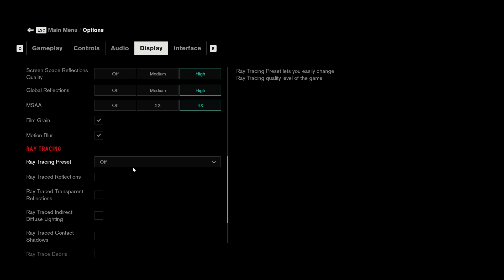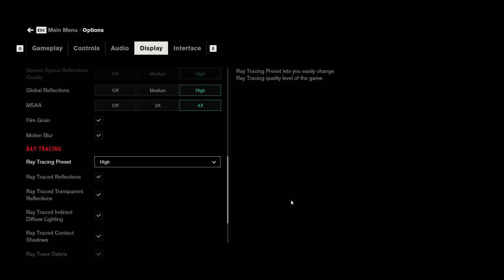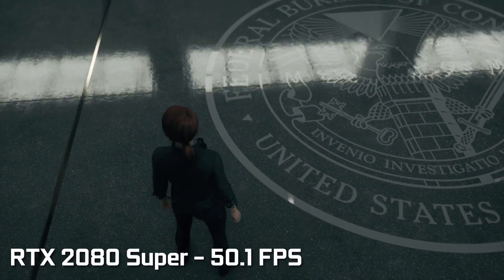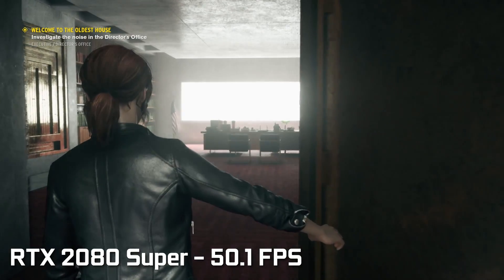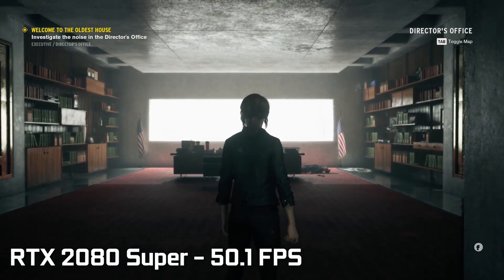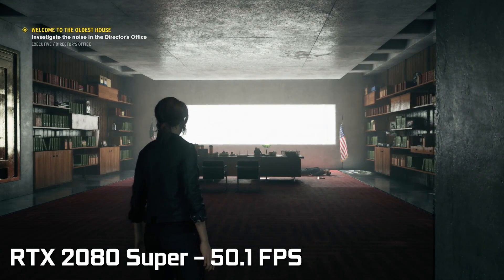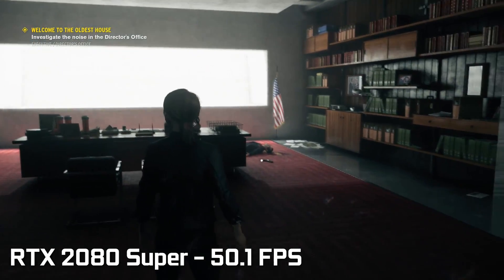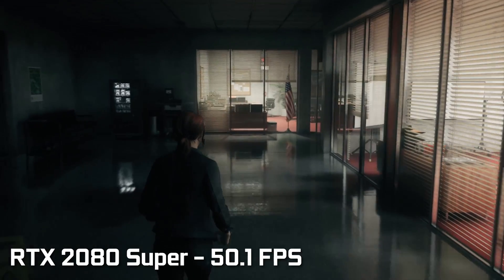As soon as we pop in the 2080 Super from Zotac with ray tracing turned on, we're getting around 50 frames per second, which is very manageable, especially at 1080p. And keep in mind, we still have high details on the textures. The key thing we want to demonstrate in this video is to give you real world examples of what it actually looks like when you have ray tracing enabled and when you have it disabled.